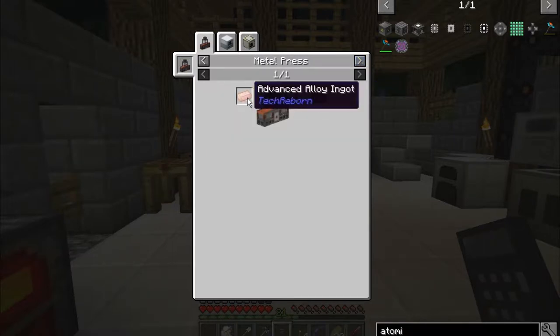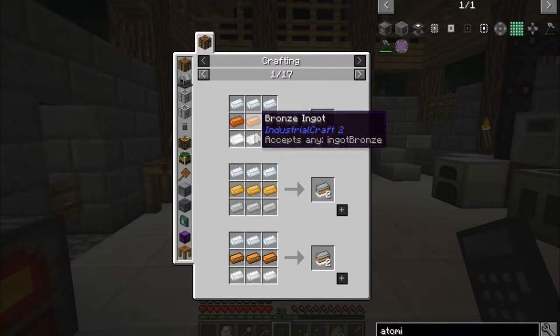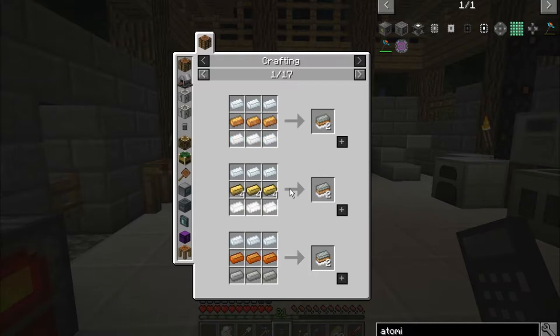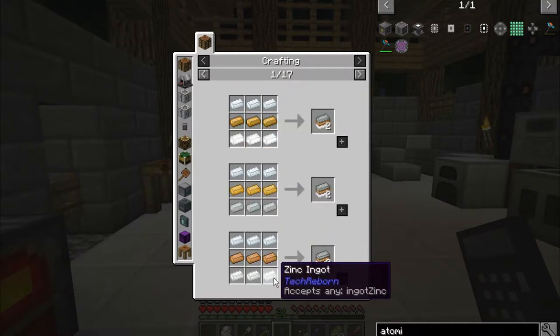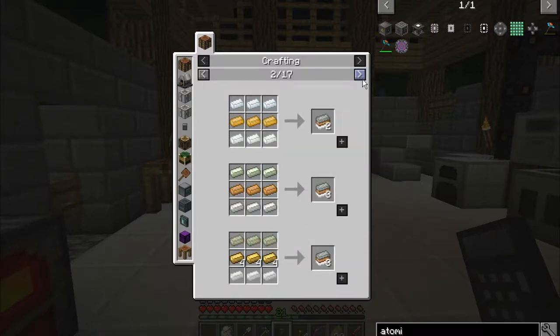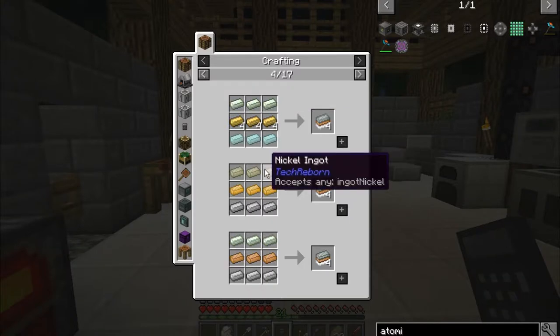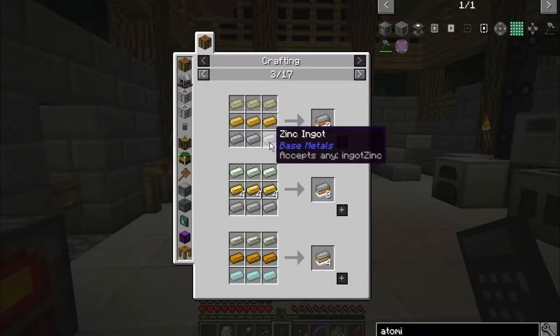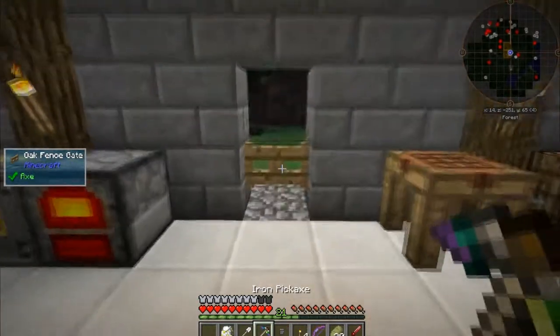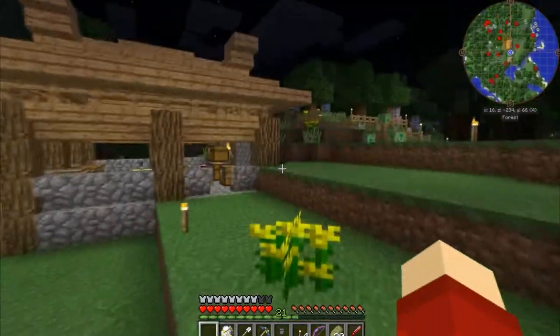We need advanced alloy ingots, which require mixed metal ingots. Reinforced iron is stone and iron. For the alloy we need bronze and tin, or brass and tin — brass requires gold so we'll have to use bronze and tin. Or we could use zinc, nickel... nickel, brass, and aluminum — that could work. I guess we should start getting these together. Let's go to bed and see what we have and what we need — that's a good place to start.